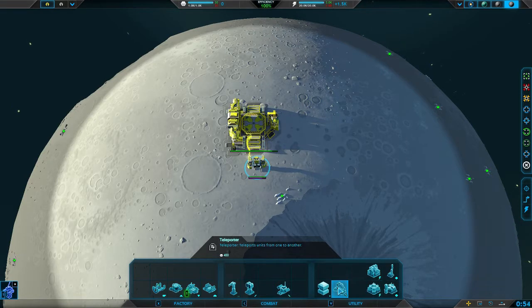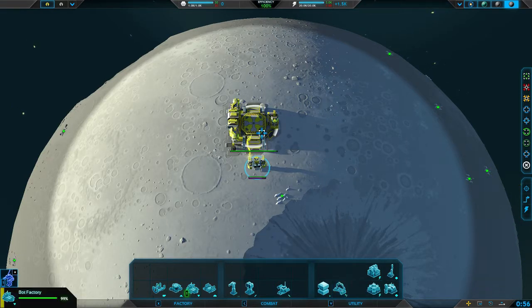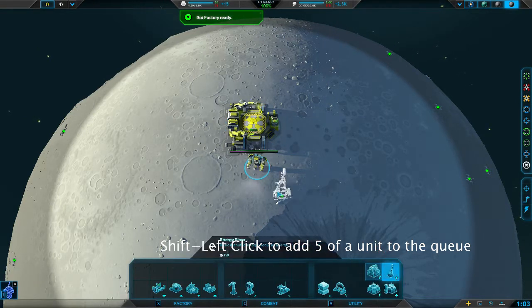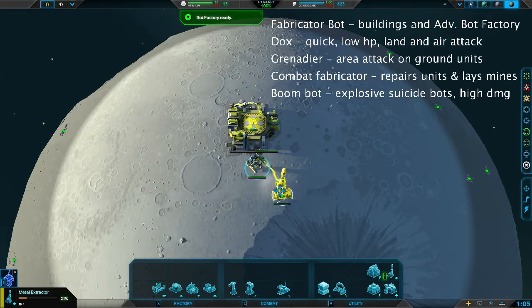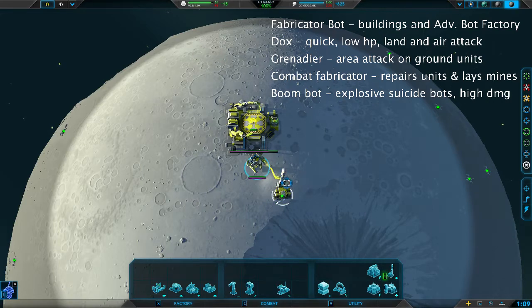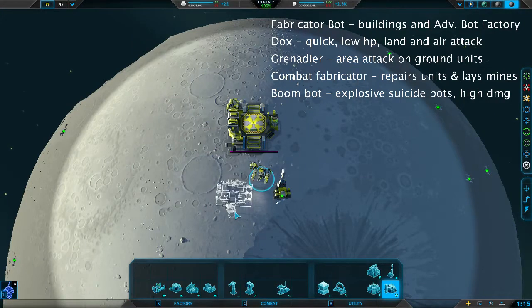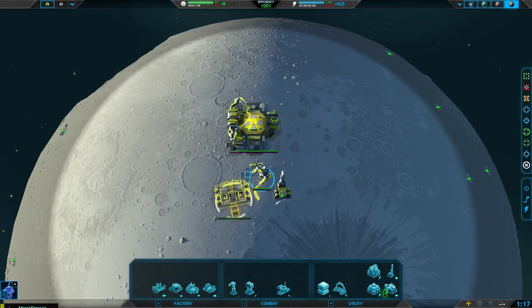The vehicle factory has slightly slower units with more hit points, good range, and there's fire tanks that take down buildings very quickly. Right now I'm queuing up fabricator bots, doxes, and grenadiers. You can shift-click on a unit to produce five of them, which is good for building up large queues, so you don't have to micromanage every single factory. You can queue up 100 or 200 units if you want.